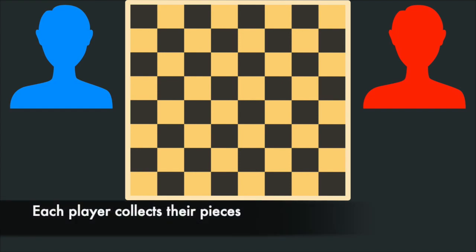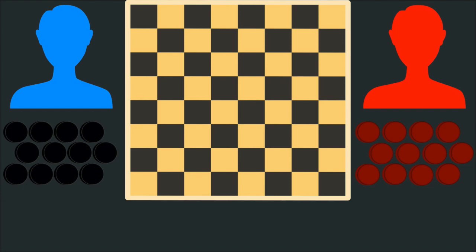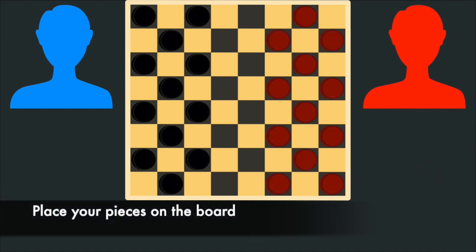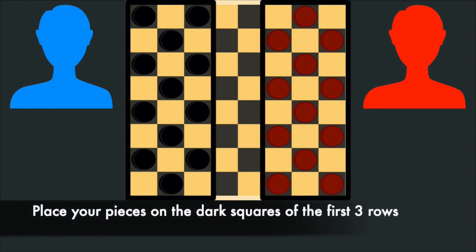Next, each player will collect all 12 of their pieces in their chosen color. Players can decide on their color in any way they see fit. After collecting their pieces, both players will place their pieces on the game board. The game of Checkers is only played using the dark squares on the board. Each player will place one of their pieces on each of the dark squares of the first three rows of the game board.